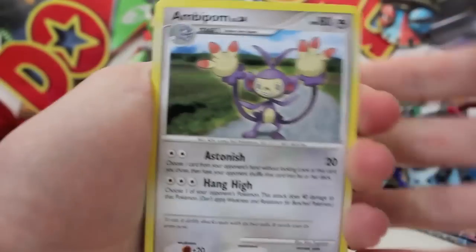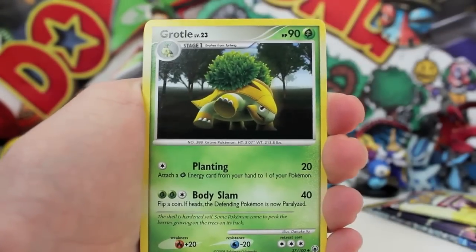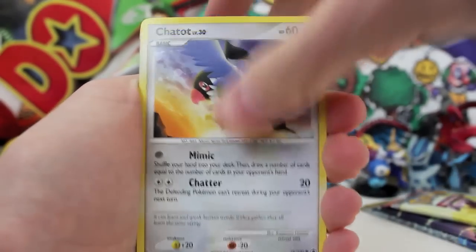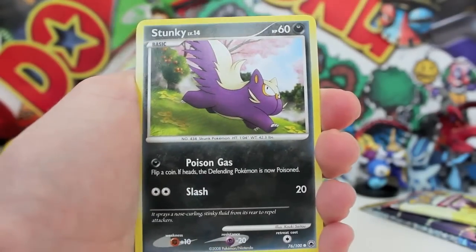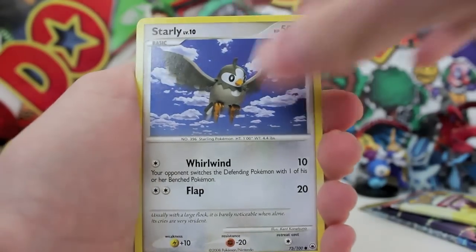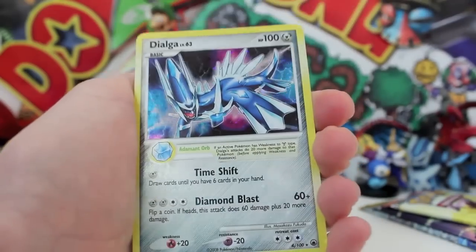I reckon this is the one with Glaceon Level X and all that inside. Anyway, we got an Aipom here which looks pretty baller, a Mum's Kindness and she is very kind, a Grotle there, a Chatot looking epic just flying around, a Hippopotas, a Stunky there, a Starly flapping around in the sky. We got a Combee, a Reverse Lickitung.